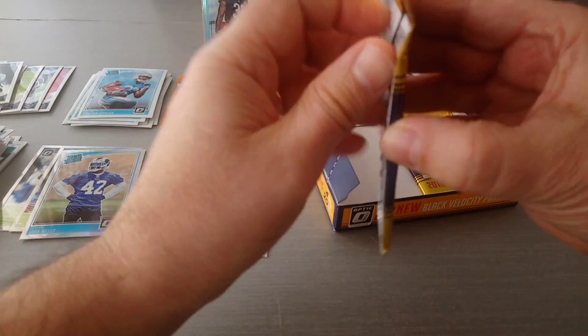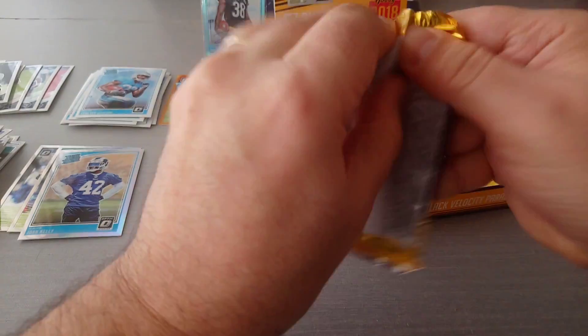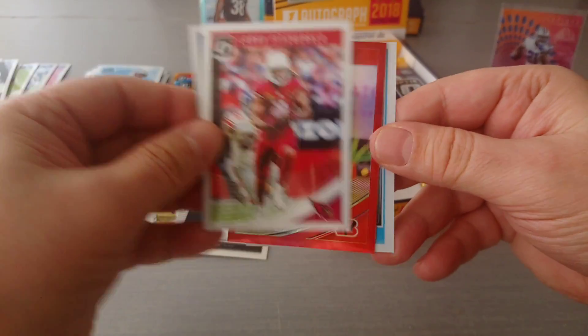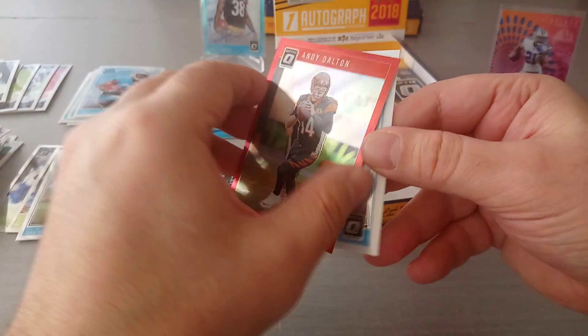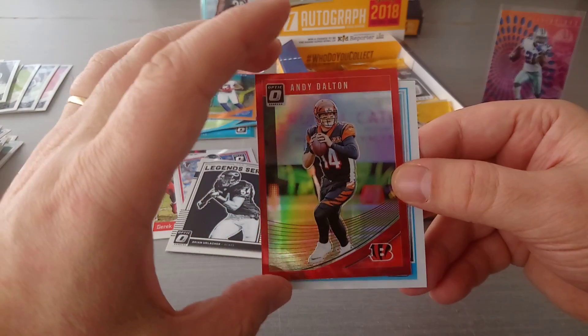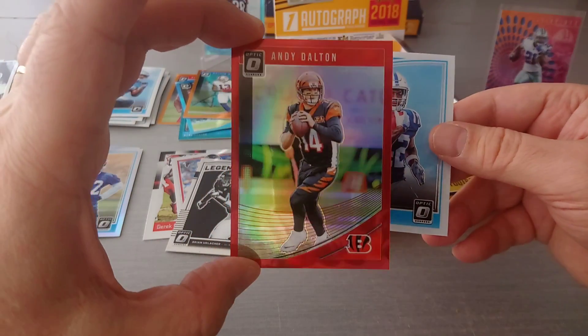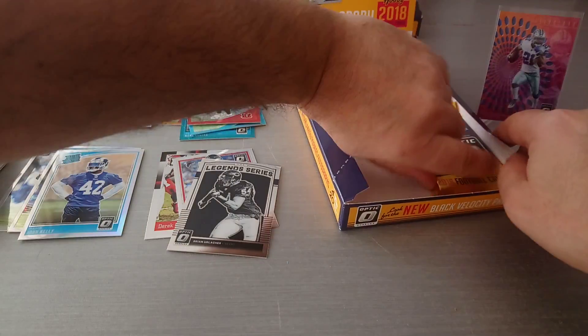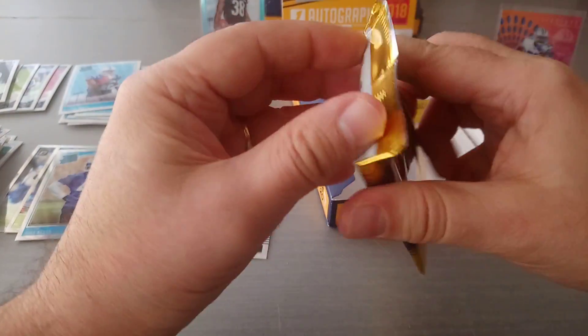Coming towards the end of the box. Ty Hilton, Larry Fitzgerald, red Andy Dalton 93/99 - oh my! I pulled a blue or orange Andy Dalton in the previous box. Raheem Hines rated rookie - very good player - so now I've got another Dalton.